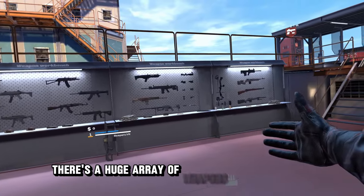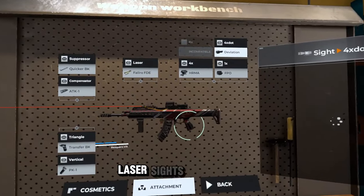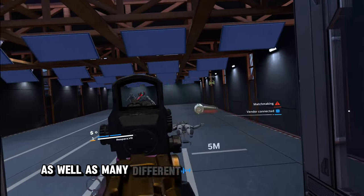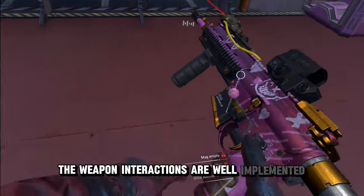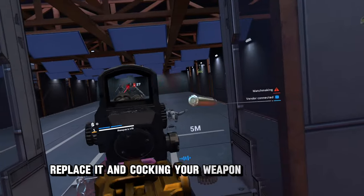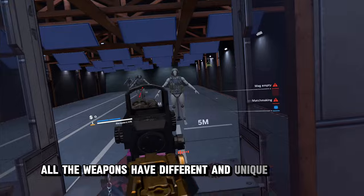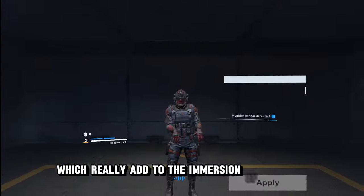There's a huge array of weapons to choose from along with tactical accessories to unlock like silencers, grips, laser sights, and scopes, as well as many different cosmetic options. The weapon interactions are well implemented, allowing you to manually remove a clip, replace it, and cock your weapon before firing. All the weapons have different and unique reloading animations and sequences, which really add to the immersion of the game.